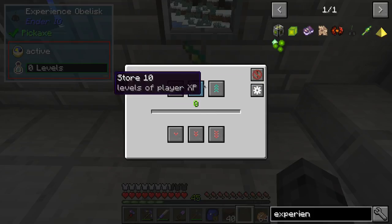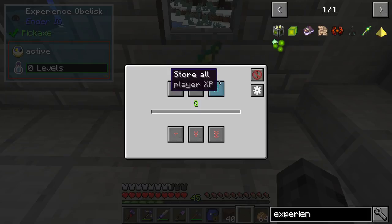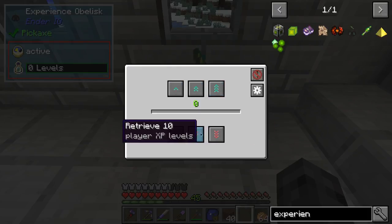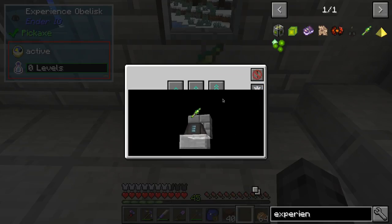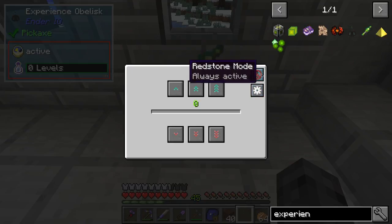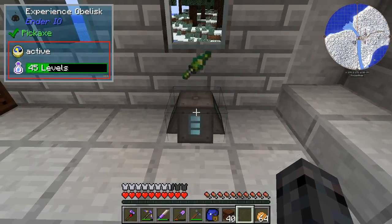So anyway, these buttons up here let you store experience — one level, ten levels, all of it. And these let you do the same thing, except you're pulling it out. You can have it pump experience out or pull it in, in any direction you want. You can have it set with redstone, so it's got a really good level of control.